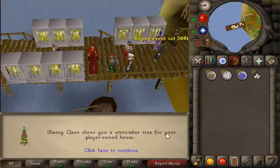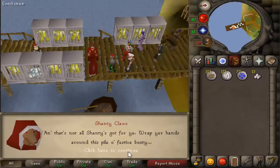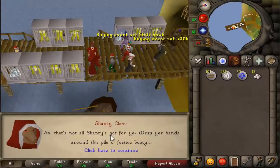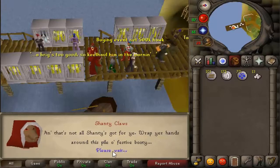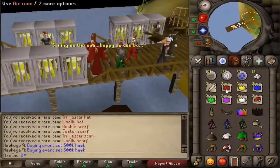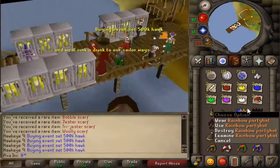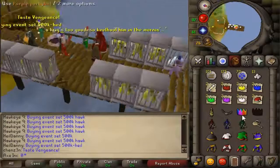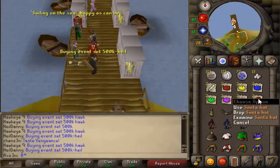Shanty girl will show you the winter tree for your player-owned house, so you will get the tree and put it in your house. And that's not all — you will also get 2 red party hats, 2 yellow party hats, a party hat set, a rainbow party hat, a black party hat, a lot of other stuff, and 2 Christmas crackers as well. That's pretty awesome. It's pretty easy.